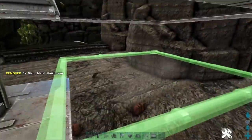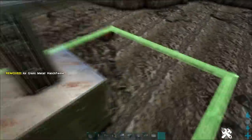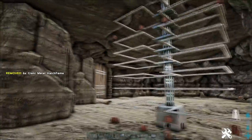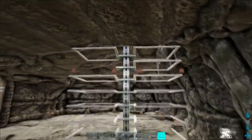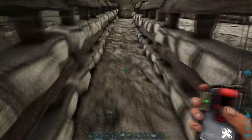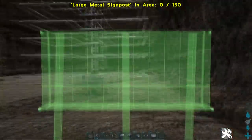Do the same thing as last time and for this metal version you can probably fit even more ceilings if you want. Make as many hatch frames as you can and then start placing turrets on top of those.